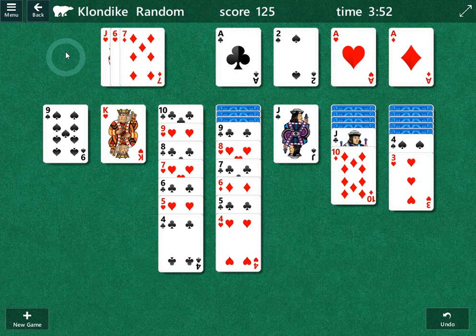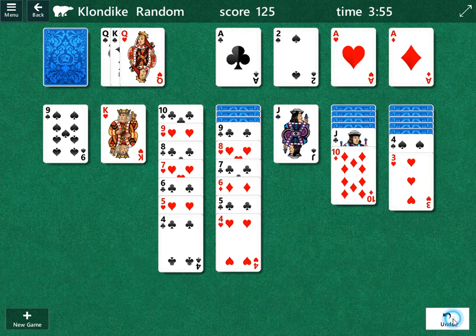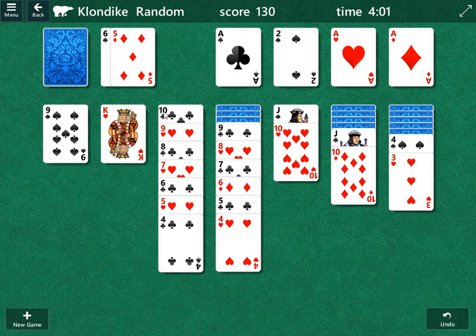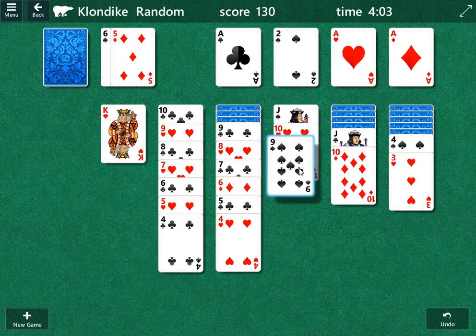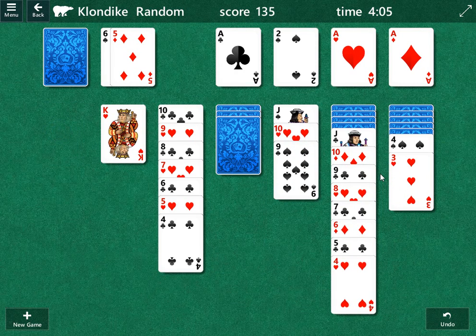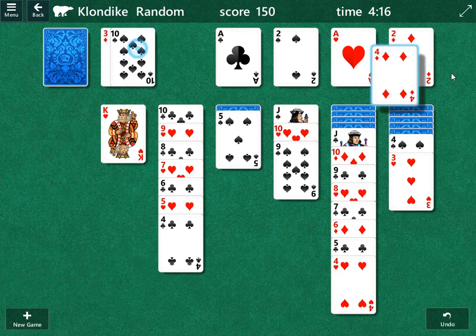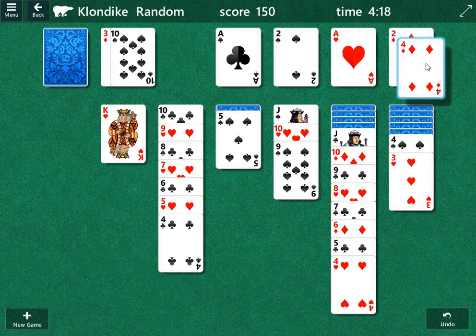We're going through again and there is nothing there. So we're going to go to the very front of the draw pile. We're going to play that ten — that's good because that allows us to move both these nines. We're going to have to figure out a way to move the rest of these cards here. Five of diamonds is there. This three of diamonds will drop, and we'll move the four of diamonds up top later.